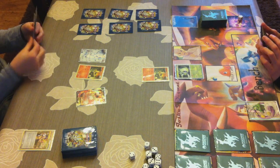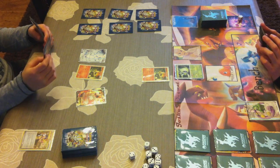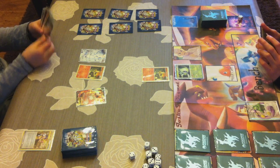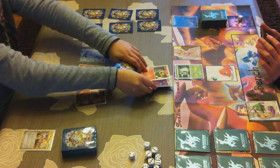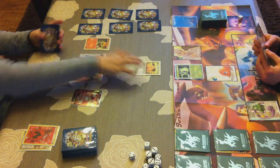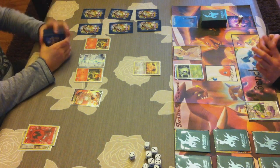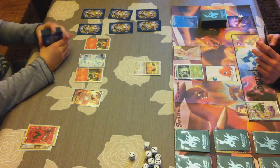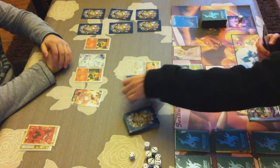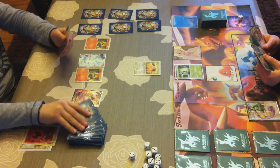Reshiram EX always runs Cleffa because it needs setup to overpower. My deck just uses basics and energy acceleration as well. I believe all the powerful decks — like Reshiram EX, electric decks, Celebi decks — always run energy acceleration. That's why they're so good: getting more energy to play really fast. He retreated his Cyndaquil and now he's using Eek, the famous attack from Cleffa, which is just like Professor Oak's New Theory.